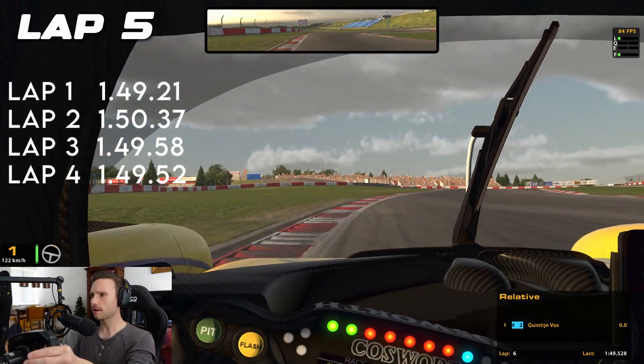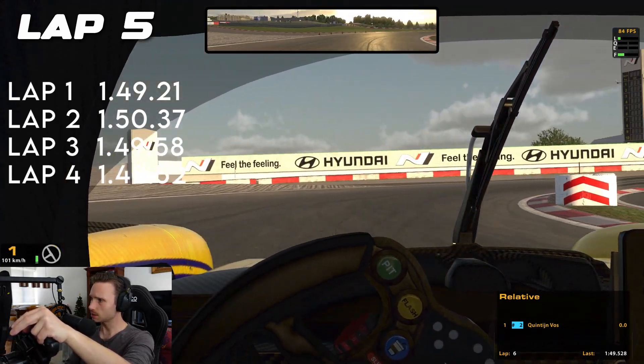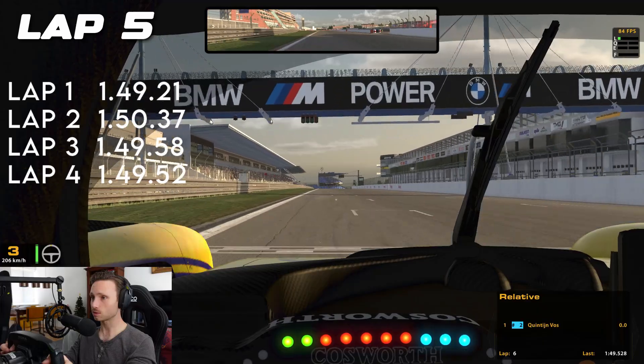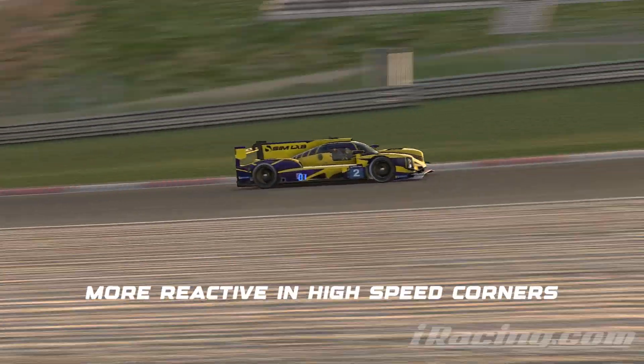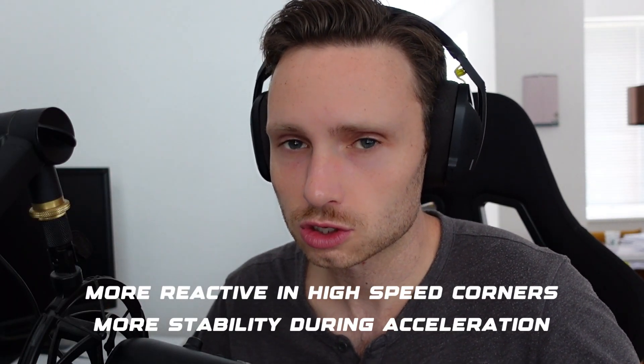It doesn't feel too bad. After five laps, our current average on the baseline setup is a 1:49.79, and I think we can get a lot faster with a setup provided by AI. What I mainly found driving the LMP2 at the Nürburgring was that I wanted the car to react more to my steering inputs in high-speed corners, and also maybe a little more stability during acceleration. So let's go over to ChatGPT.